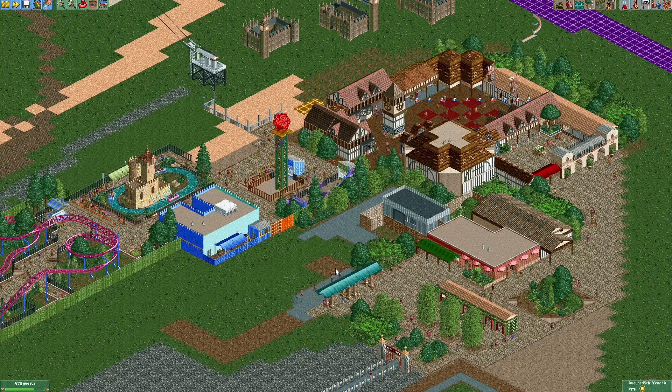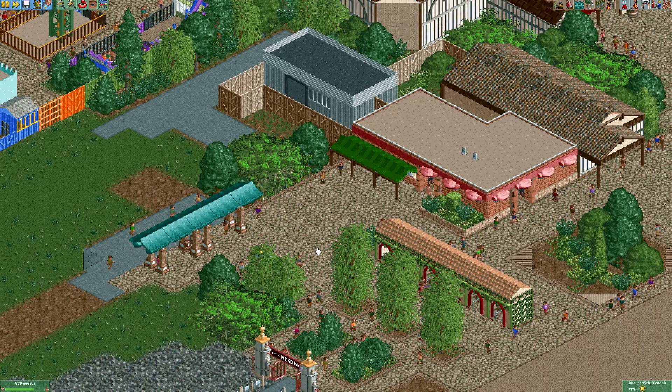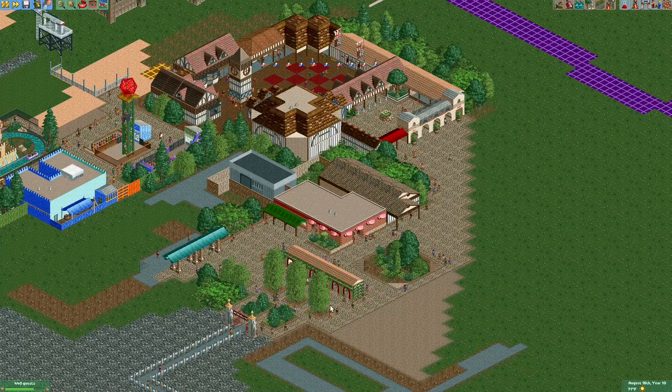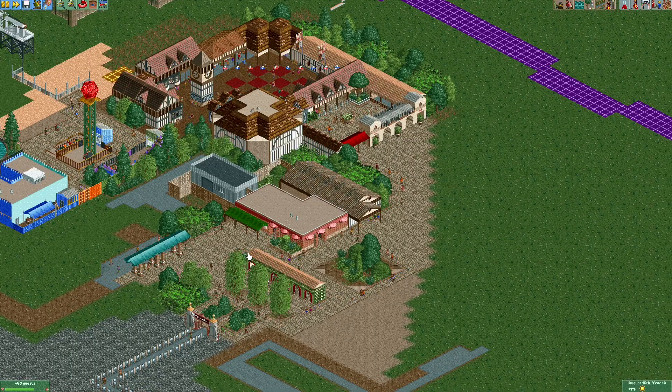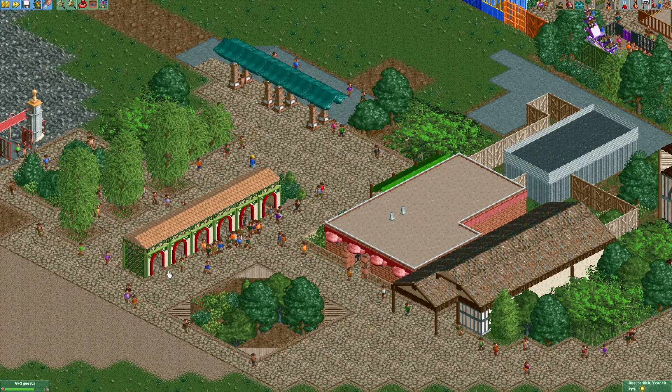If you remember from last time, we've got our front gates up here with some ticket booths, we've got a little restroom over here, and we've got plenty of peeps in the park too. They're walking around having a great time getting lost, because there's literally nothing to do here except go to the bathroom. Not some great pathfinding — lots of people getting lost over here.